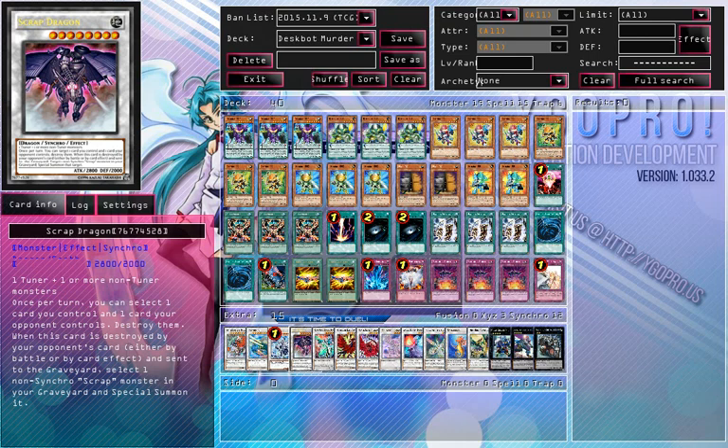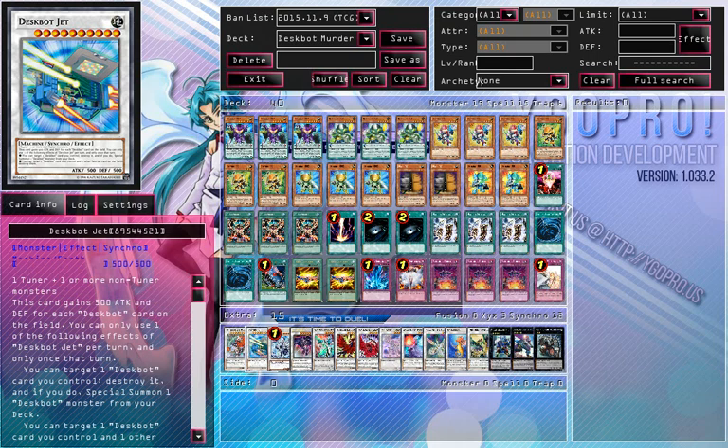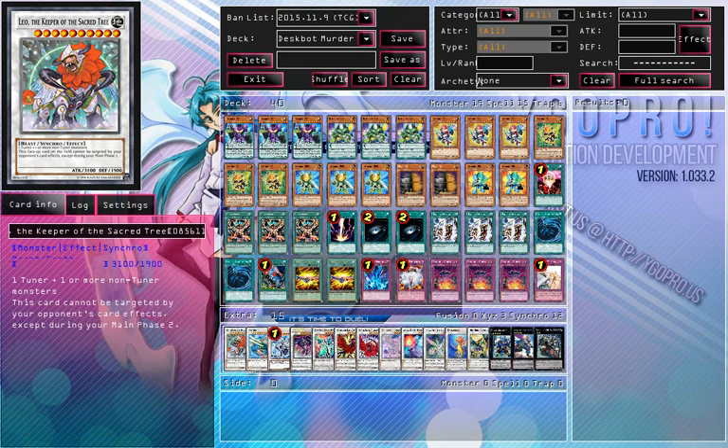I'm not bringing Wavering Eyes in the deck because it's more of a side deck card for this deck. Then one Trident — because Trident is at one and we might as well abuse it. One Despot Jet to nuke our board as well as theirs, and it can also get out searches with Despot 2. And Leo to go against Burning Abyss. I don't want Star Eater because that's a bit too many levels to be synchro-ing out. So this is the TCG build I'm using currently.